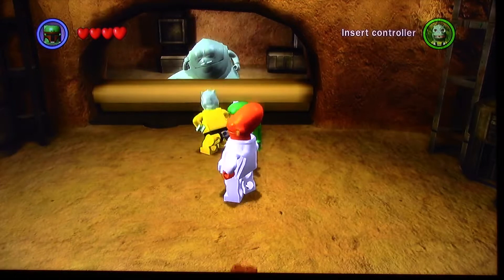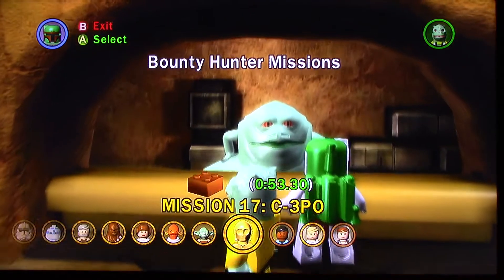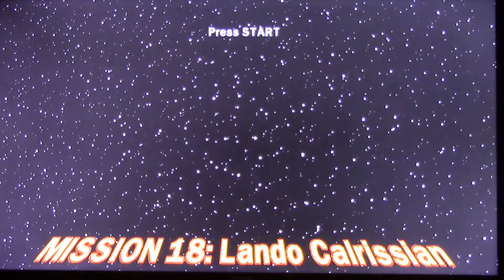Hey, what's up you guys? Welcome back to Let's Play Lego Star Wars The Complete Saga Part 163. So now we are going to be going to look for Lando Calrissian, actually in the same level, Betrayal Over Bespin.